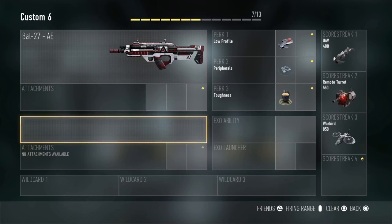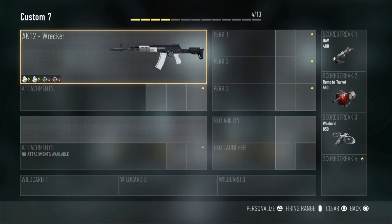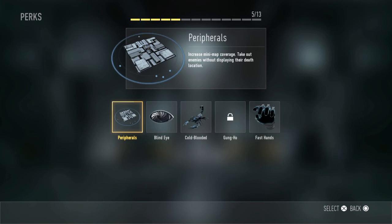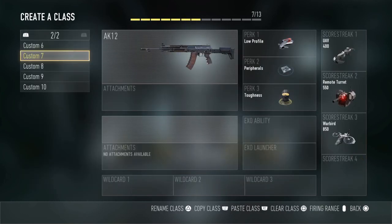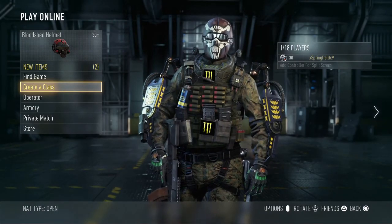First things first, we're going to start off with Perk 1: Low Profile, because you guys won't have very many perks to start off with. Perk 2: Peripherals, which makes your mini map bigger. Perk 3: Toughness. Exo ability: Overclock. Then two frag grenades and the BAL, because the BAL and the AK are going to be the two best guns you have to start out with.